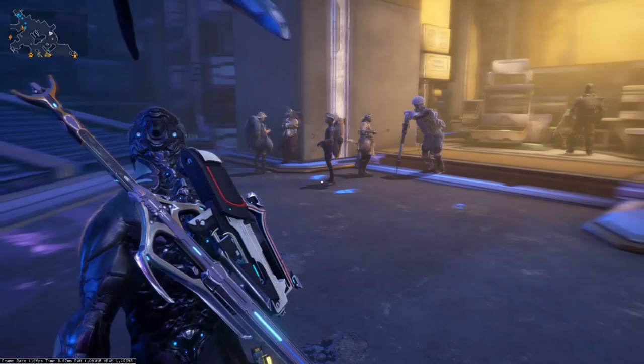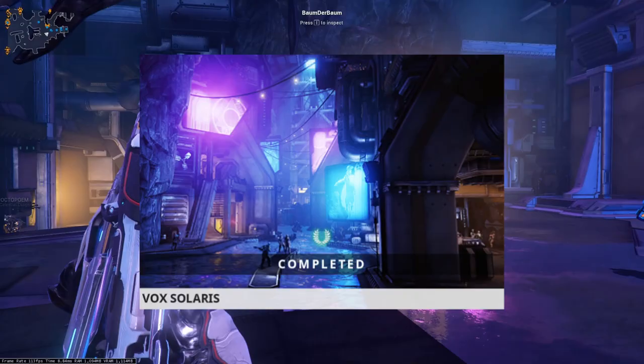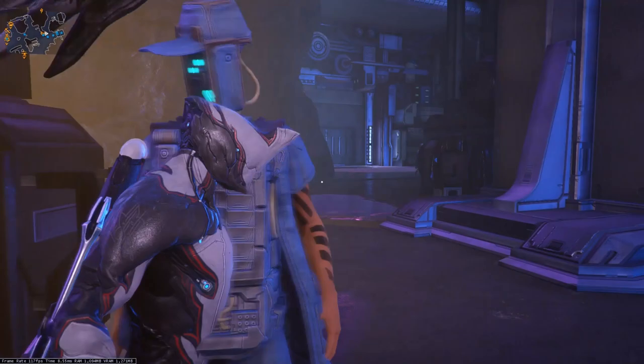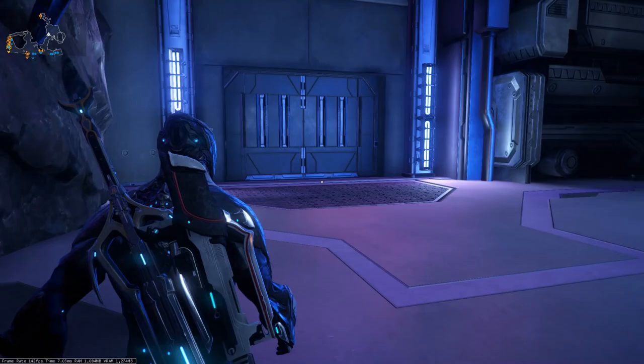At the moment, the Profit Taker is one of the two local bosses on the Orb Vallis. However, there's a long way to be able to face it. First, you need to get to Fortuna on Venus, where the Vox Solaris story quest awaits you. After completing it, you will be able to increase your reputation in the Solaris United Syndicate. Depending on your commitment and your mastery rank, it may take a while to get to the maximum level. You must reach the maximum rank — Old Mate.